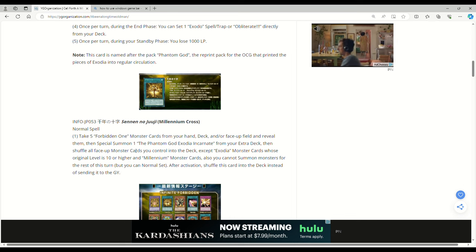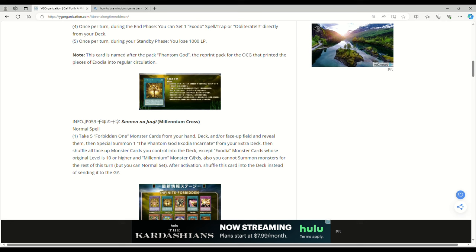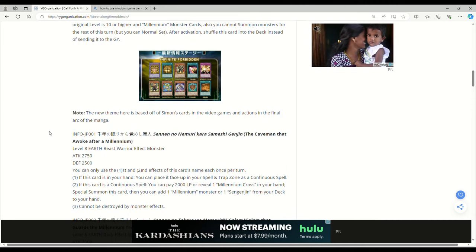As long as the five Forbidden One monster cards aren't in your graveyard you're good. You're probably going to be revealing the five pieces of Exodia, because unless there's another Exodia monster I don't think you'll have a level 10 up. The new theme here is based off of Simon's cards in the video games and actions in the final arc of the manga — that's cool.